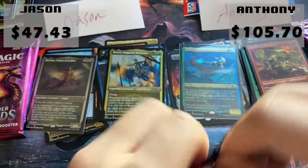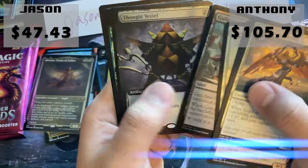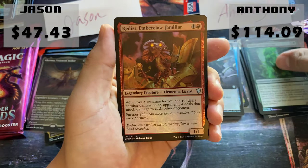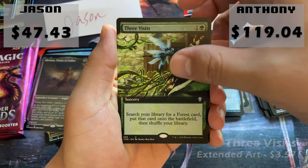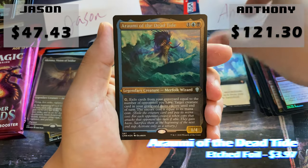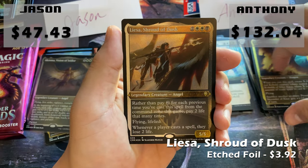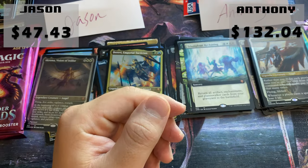We're down to about halfway through the box. Anthony's fourth pack: another Foil Extended Art Uncommon — a lot of those are worth quite a pretty penny. Blasphemous Act foil rare, Three Visits extended art — that's a beauty. Our second Mythic Extended Art is a Triumphant Record. A Roomie — I would spec on this if you can get it for less than two bucks. Prosh and Elisa Shroud of Dusk. So far still no big whammies — three mythics, all Extended Art Non-Foil.